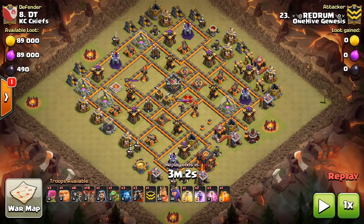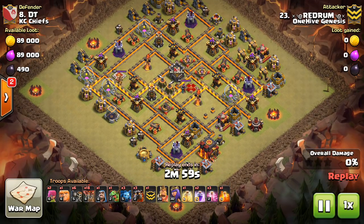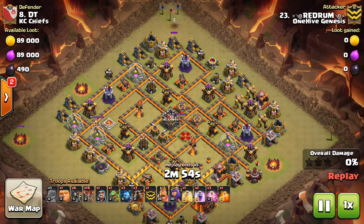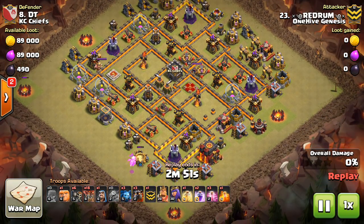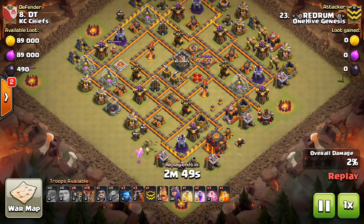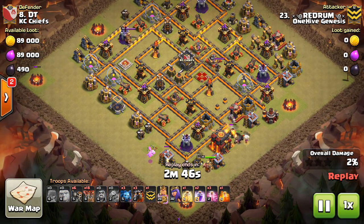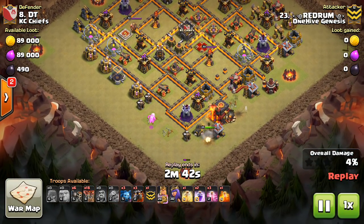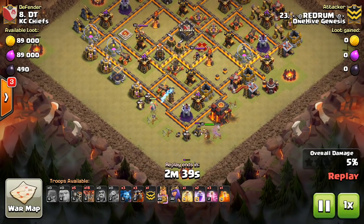This is KC Chief's clan in a close war, and these bases can be successful and difficult but there are certain ways you can take them out. We're going to look at the scout, which provides a good baseline for the attack on this base. I don't show many Town Hall 9s scouting Town Hall 10s on this channel, but it is a part of war and it's good for your Town Hall 9s as TH9 gets easier.